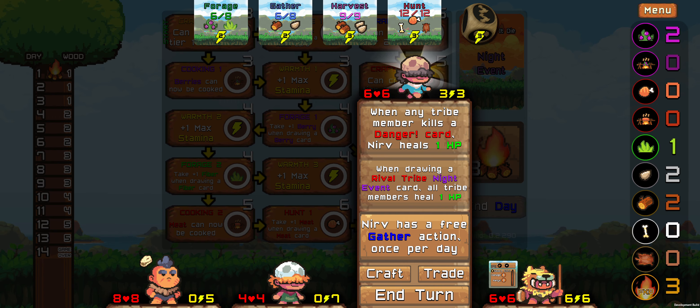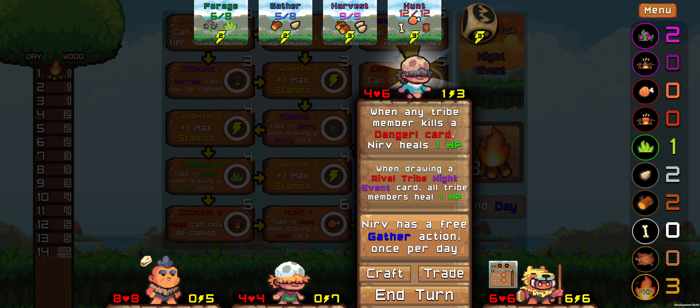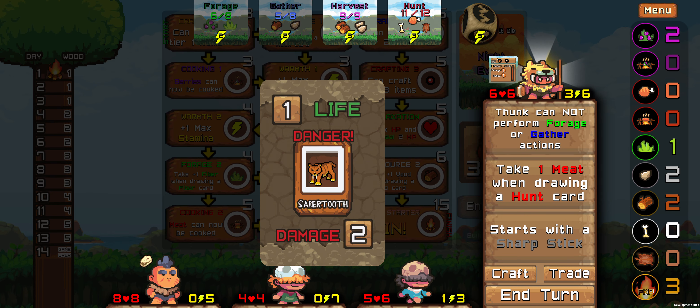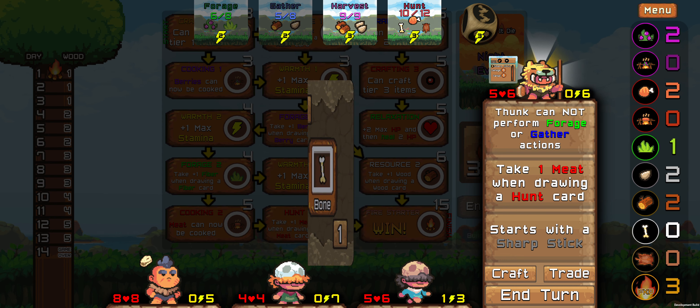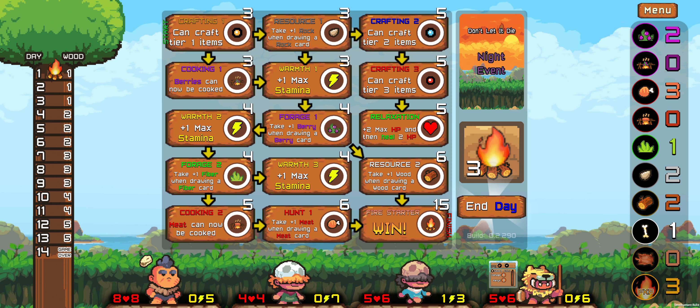We'll get a free gather action, so we'll go ahead and hit that first. Do another gather — go ahead and do that, get some meat from Thunk. That was a good kill — we got two from his ability. Let's go ahead and end the day. You can pop them up and it lowers, so we could spend fire knowledge points here before we end the day.